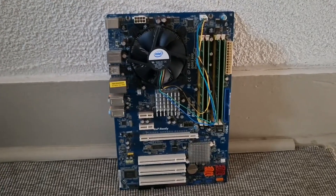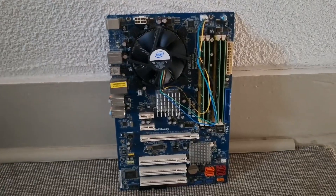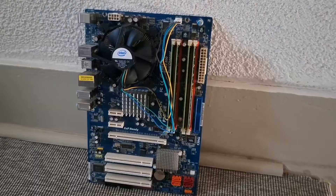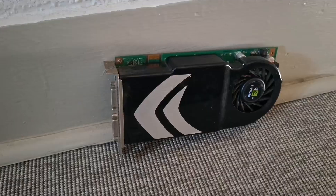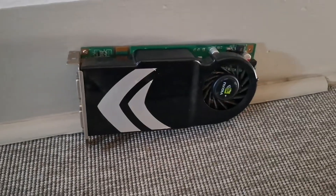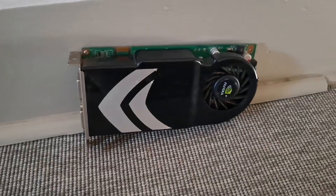The Intel build is a Pentium Dual Core with four 2 GB sticks of DDR2 RAM. The motherboard is a P5B Deluxe, and for both systems I will use an 8800GT.